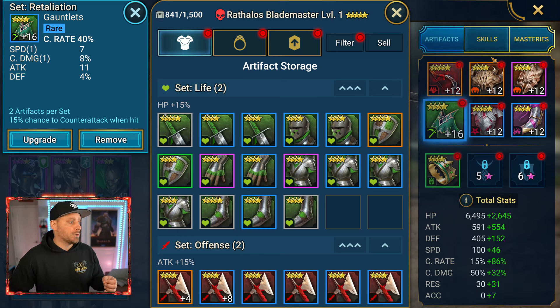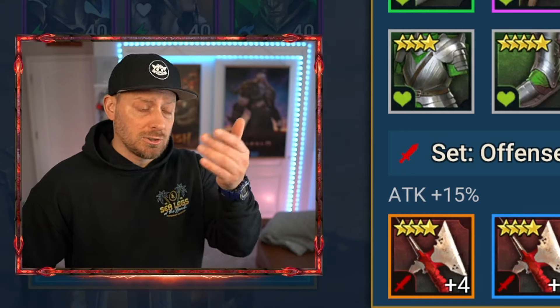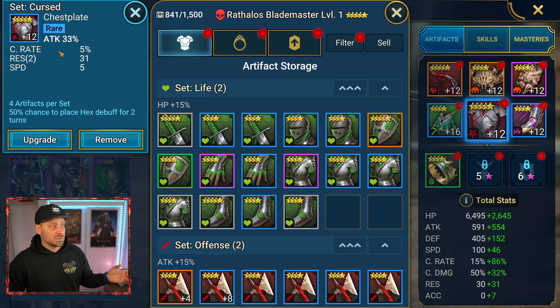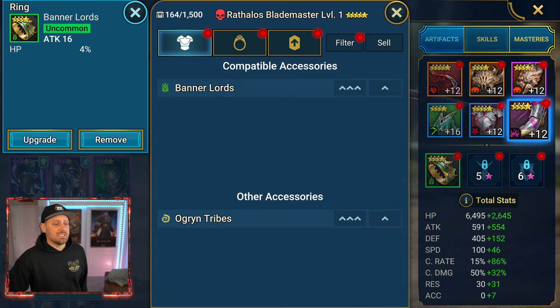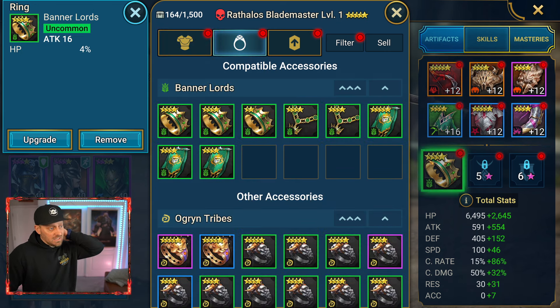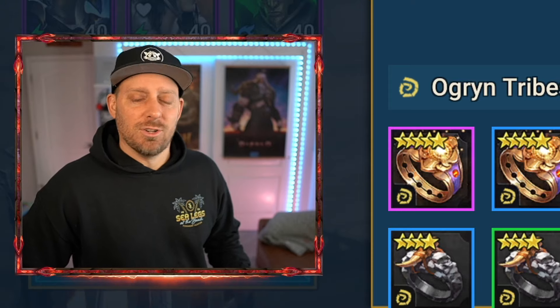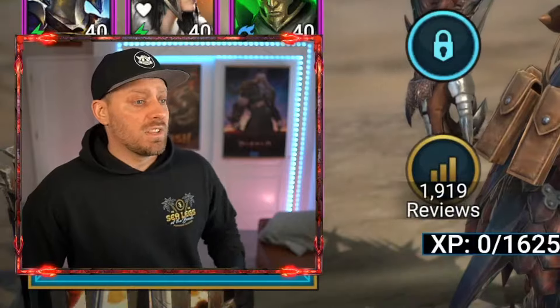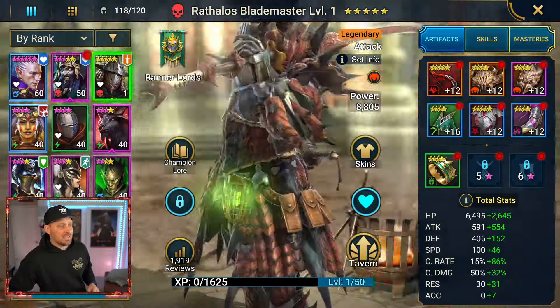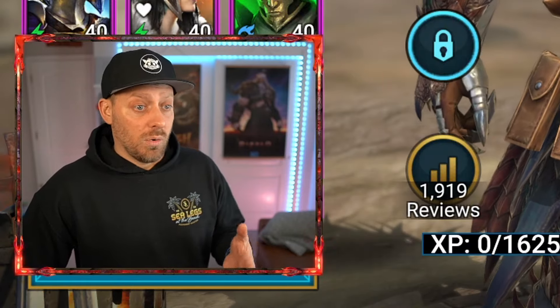When I say 'we', I'm talking about Burnt NPC — he's been helping me out a lot with my build, so much thanks for that. We got the cursed chest plate with attack 33%, crit rate 5%. We didn't need the res but got some speed on it as well. Speed boots at 22, crit damage 8%, attack 23, and crit rate 3%. Then I just threw a ring on there — the Banner Lords ring — HP 4%, because we had nothing better. That's how he sits and that's really what we're trying to work with here.